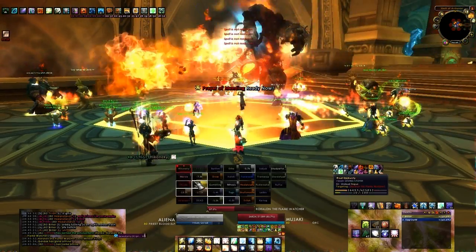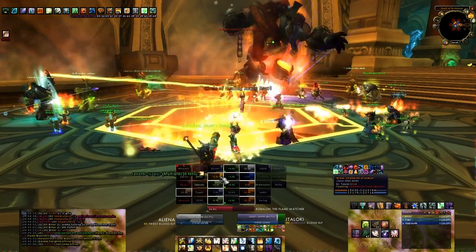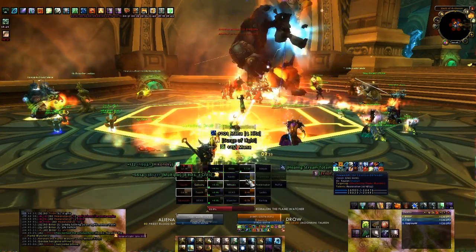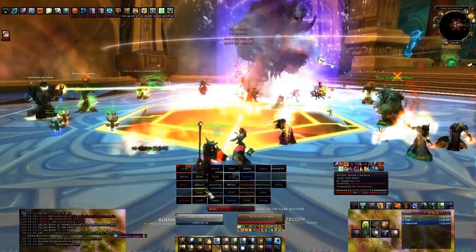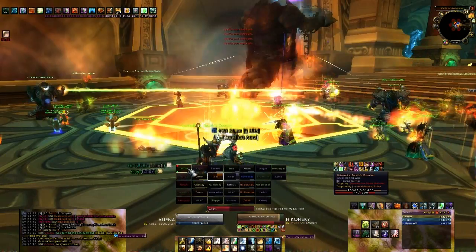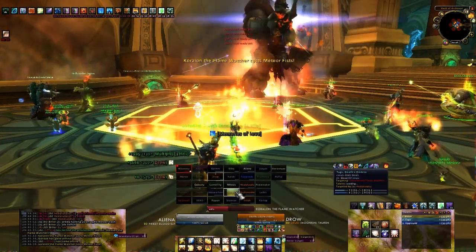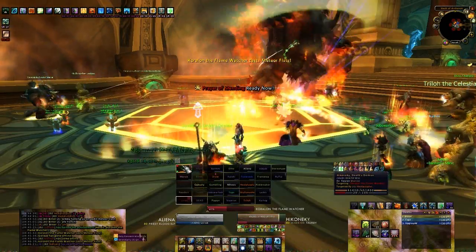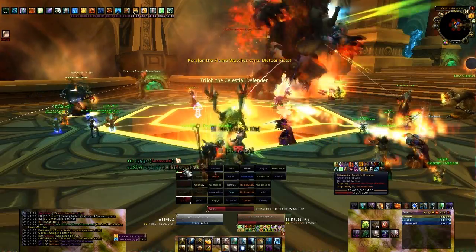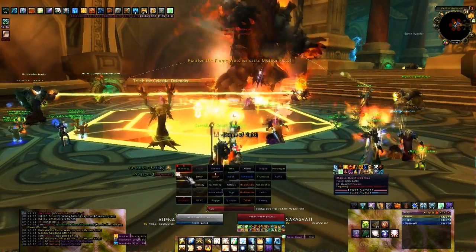After Meteor Fists, Koralon tends to use Burning Breath, which is an AoE whirl ability that inflicts 5,500 fire damage to every raid member per second for 3 seconds. So with 0 stacks of Burning Fury, you have 16,500 raid-wide damage coming in over 3 seconds. As Burning Fury stacks up, this may get tougher to heal through. Discipline Priest bubbles are very useful here to avoid spike damage deaths. Also make sure your raid is mostly grouped up so people can easily be reached by AoE heals.